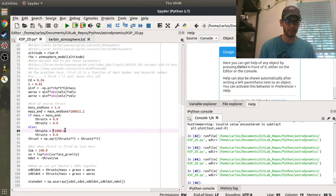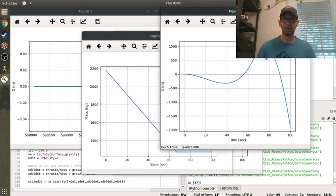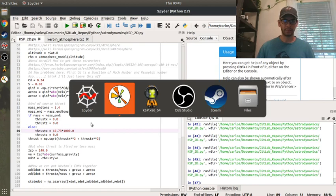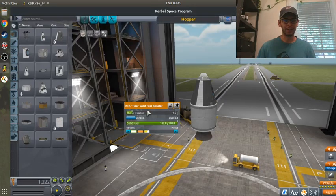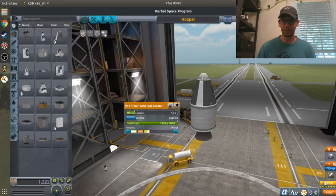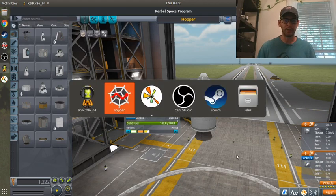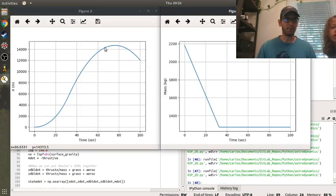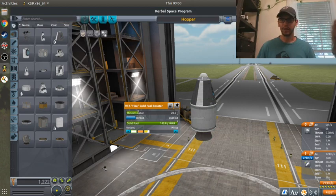Let's go to 18.73 in the simulation - that really brought it down. But the altitude doesn't look right; something goofed up. Do I not have enough thrust to get off the ground? It's possible. So let's increase that - there's 26.88, then 38.28. Let's try 38.28 in the sim. That's exactly how high I want to go - 38.28 kilonewtons predicts I'll hit about 14 kilometers. So let's launch.